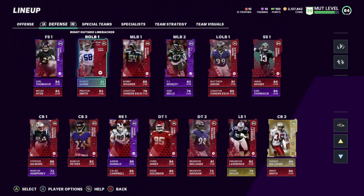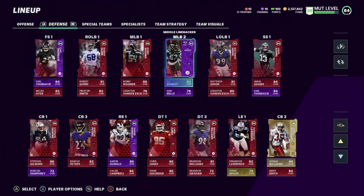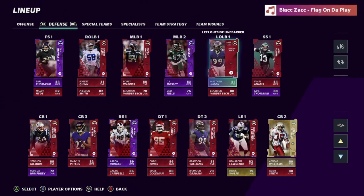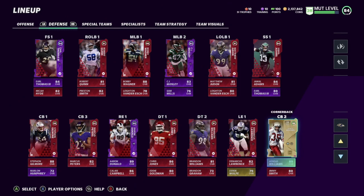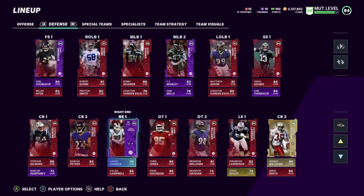We got Earl Thomas powered up, Hyde at safety, Robert Quinn. I want to update my right outside linebacker — going to pick up the Ravens Team Diamond at that position. We also have Bobby Wagner, CJ Mosley, Sam Mills, Vanderbush, Matthew Judon, and Jamal Adams. I'm going to be getting Isaiah Simmons — that card looks amazing, probably the best user card in the game right now with six-foot-four height.